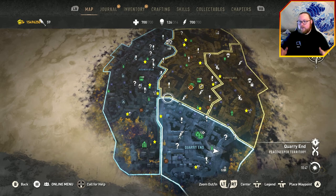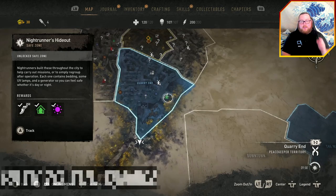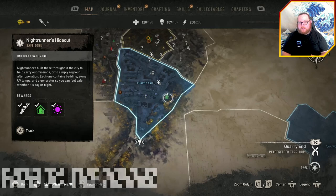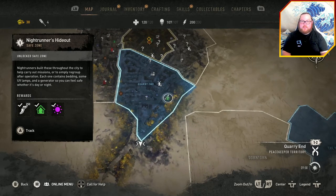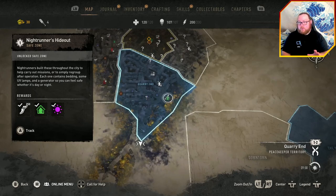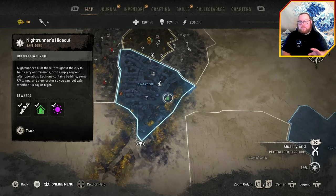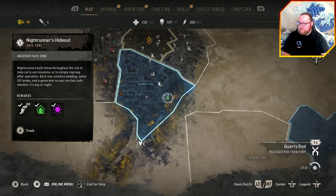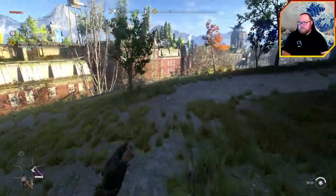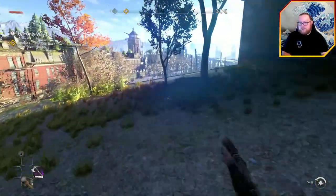By the time you go through a bunch of parkour and combat you should be character level 2. As soon as you reach 200 stamina, you can do this. I like starting from the swimming pool in Quarry End — it's a good easy place to start. There's a night runner hideout there so you can save and switch from day to night. I'd recommend doing this during the day because at night it's going to be extremely difficult.